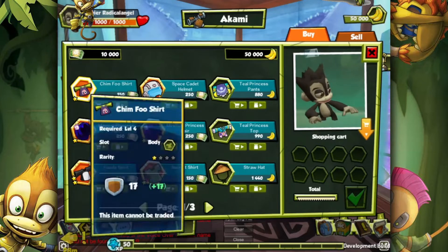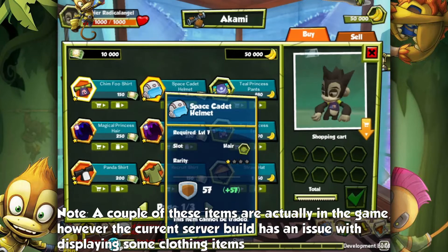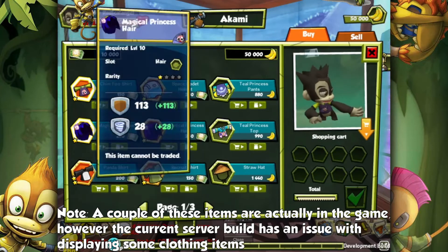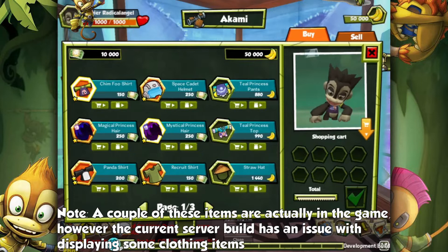We've got a Chimfu t-shirt. NC Mall items, which will eventually become MC, are not purchasable at the moment. However, we can look on in beauty. Got our Space Cadet Helmet, which doesn't have an asset in yet. Same for these Teal Princess Pants. And this Magical Princess Hair — or rather, this Mystical Princess Hair. Pardon my uneducated nature.